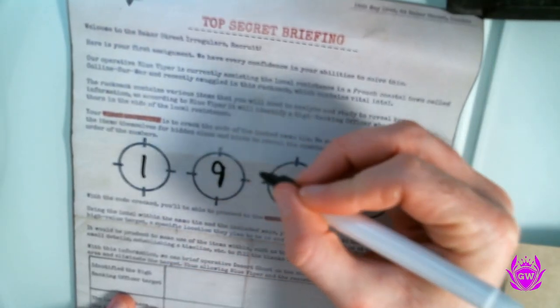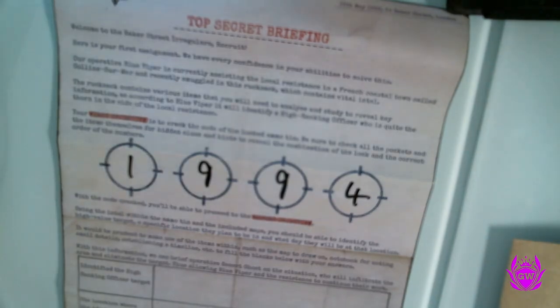Let's test this bad boy out — 4, 4... yes, we are open, baby! We can continue our mission. Good job, people. I'm keeping that padlock. So 1, 9, 9, 4 is our code — let's see what's in our 50-cal ammo crate!